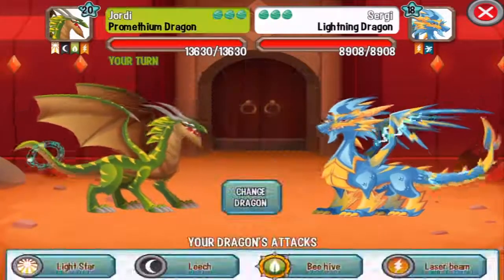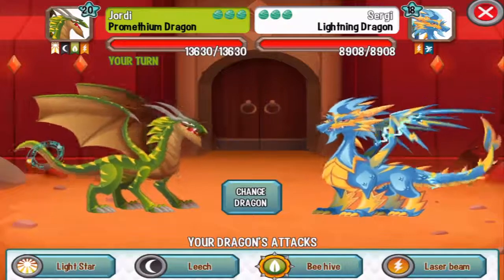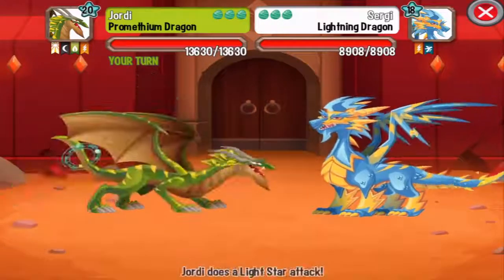Alright, first dragon — the lightning dragon. It is an electric dragon, so he will be weak against sea and light attacks. Let's use the light star and critical hit it.